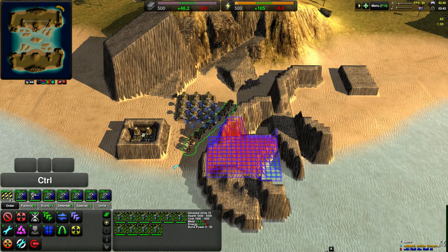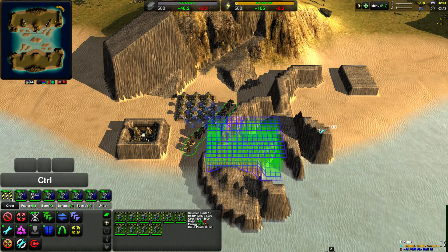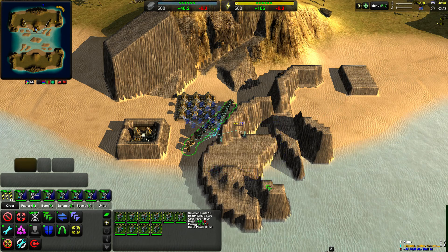So if I click here, I would match the height of the top of this ramp. If I click here, I'd match the height of the top of my little wall, and so on. This is good if you're trying to match a specific height.